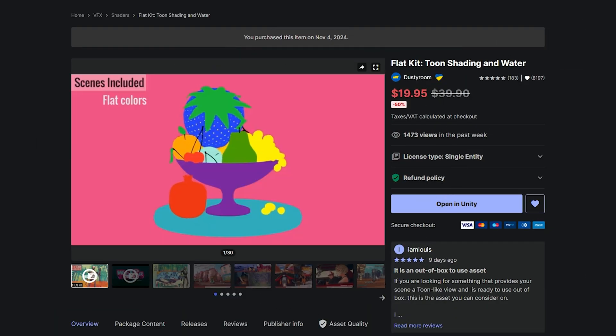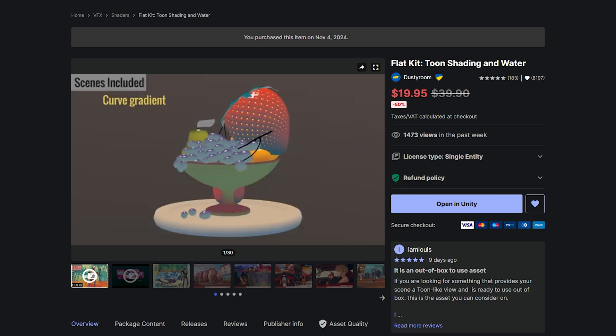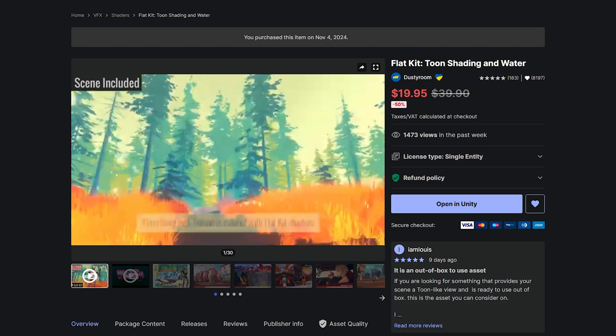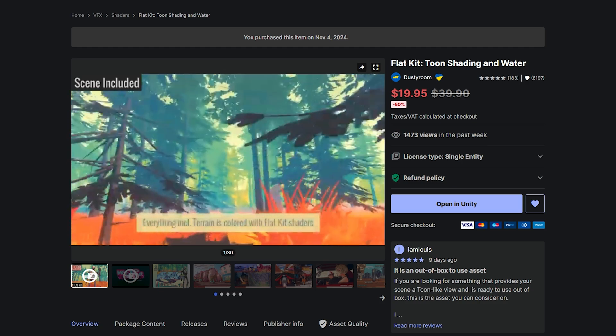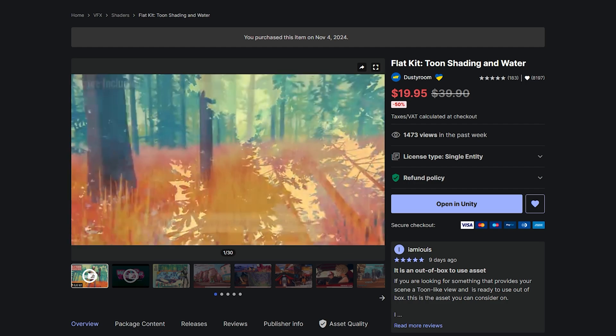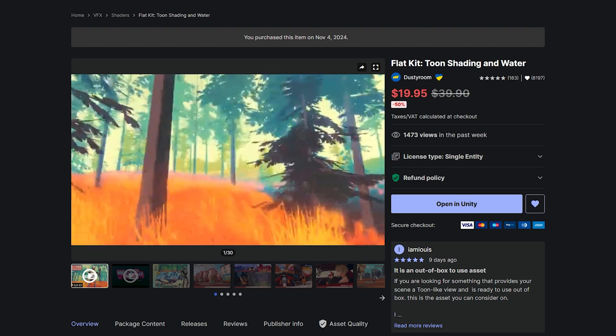The first one I want to talk about is the Flat Kit — toon shading and water. Standing out visually is crucial in today's crowded game market, and Flat Kit lets you create a distinct art style without having to hire specialized shading developers. Developing these kinds of shaders could take hundreds of hours, and this does it all for you.